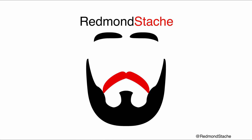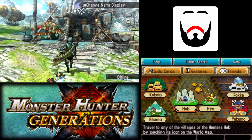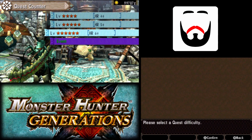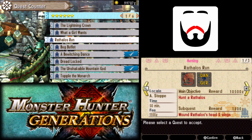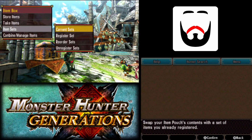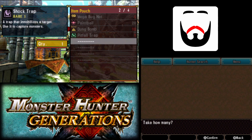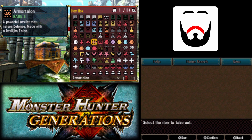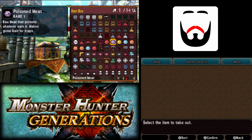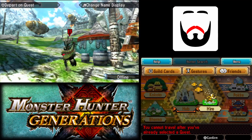Hello and welcome back to Monster Hunter Generations where I've decided what I'm going to be doing now — it's going to be trying to get myself to HR7. So we're going to go ahead and get started here. We are going to start with this one right here because I need some Celtus Queen parts, both to upgrade this armor further and also to upgrade my Nargacuga weapon.